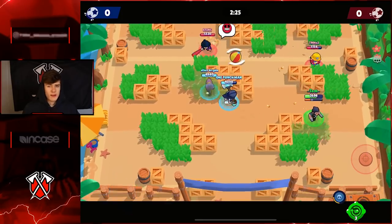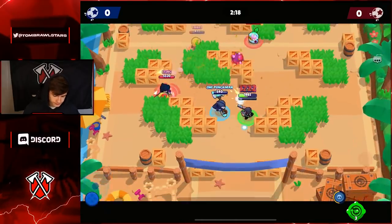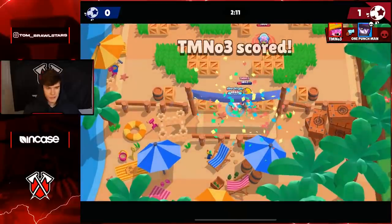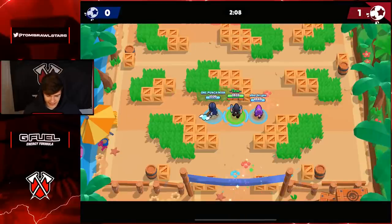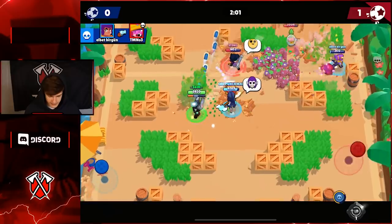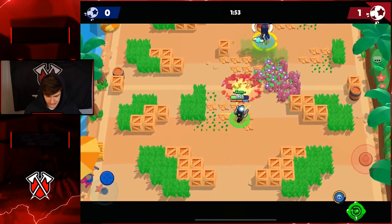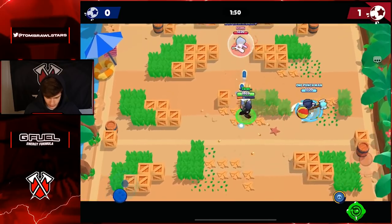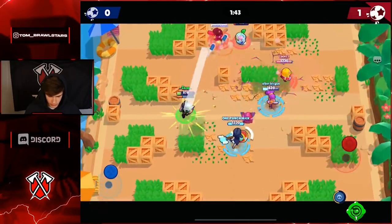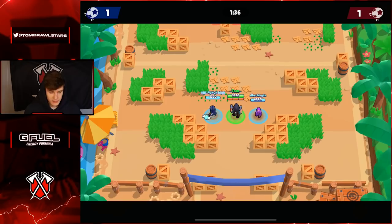Jumping into the first Brawl Ball game - not the ideal map to be playing Colt on. It's quite close with a lot of walls; we'd prefer a really open map. Sprout actually counters us really well. What we're going to do now is open up this map, because one super pretty much makes the entire map open. I was auto-aiming a few shots and as you can see it wasn't really working out - should have definitely been manually aiming, but I was being a bit lazy. We've got a random Morris. Going to super here.